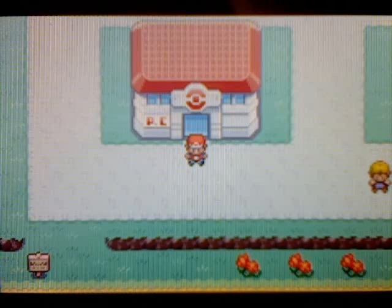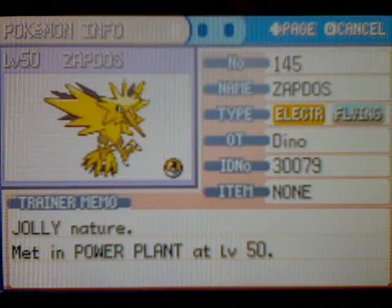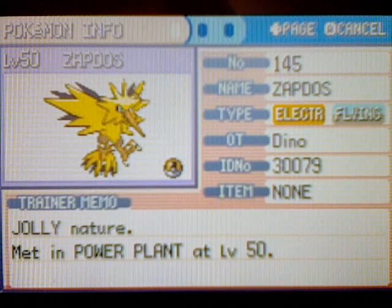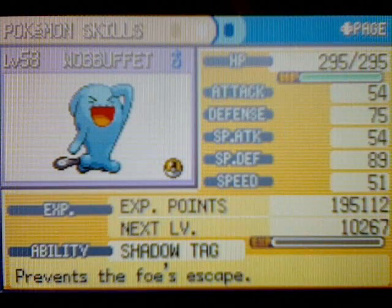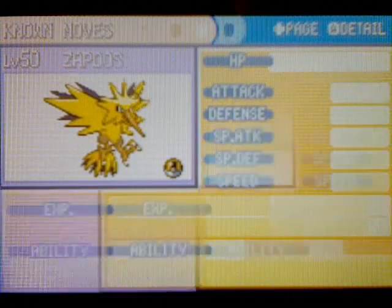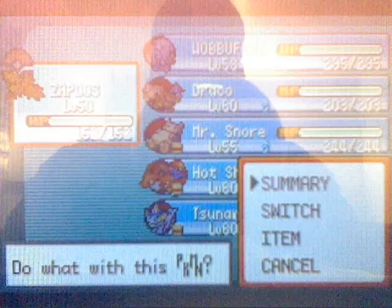Hello people, it is time to catch the last legendary Pokemon in this game. I have Zapdos on my team and outside of the walkthrough I caught myself a wild Wobbuffet. It has the Shadow Tag ability so our Pokemon won't be able to run away. Zapdos knows Thunder Wave and it's at level 50. We're gonna try to catch this Pokemon.